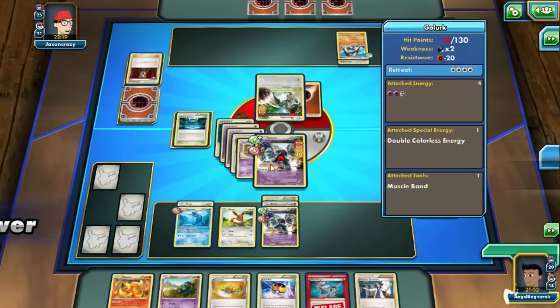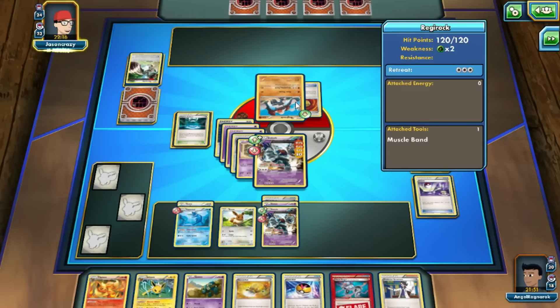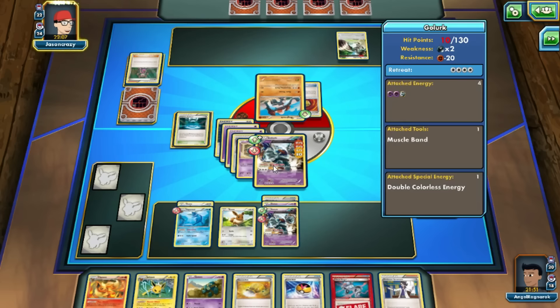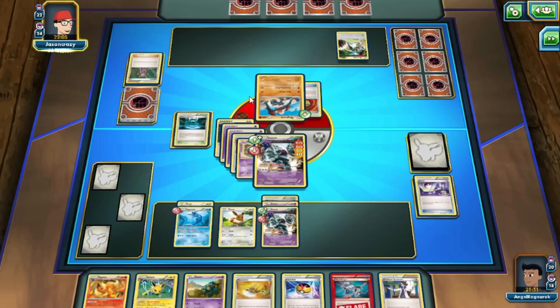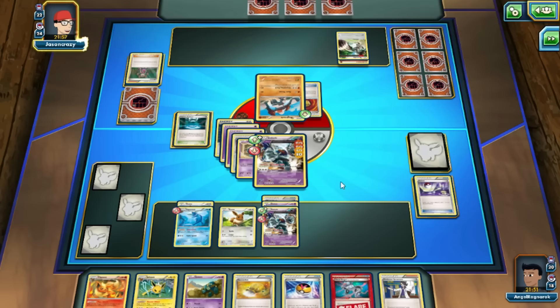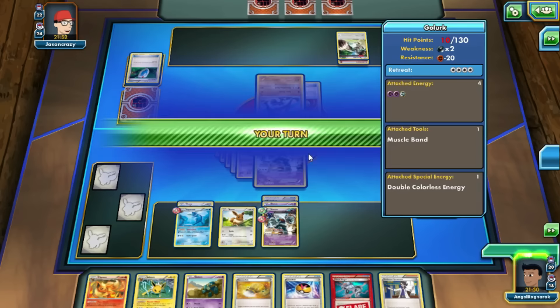Bunnelby is coming out — can't really do much, but he's going to use that turn to put something down. I see what you're trying to do — nice try, but that's not going to work. Bunnelby hits for 2A. I'm so sorry, Bunnelby. Regirock is coming out but Regirock can't do squat because he didn't put energy on it. He's going to Shine, which is pretty much just stalling the game now.